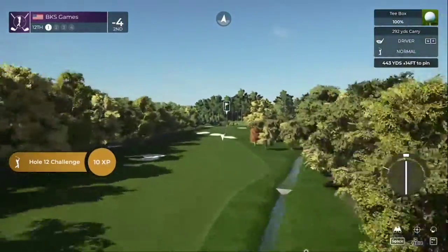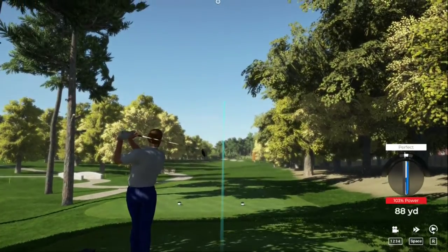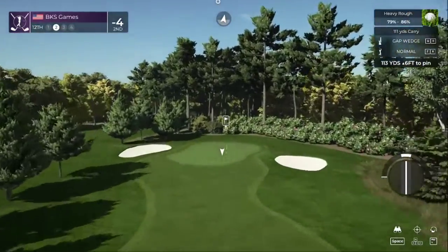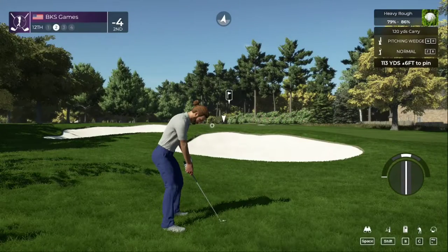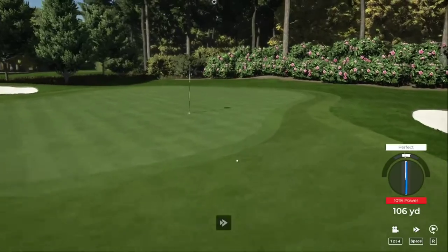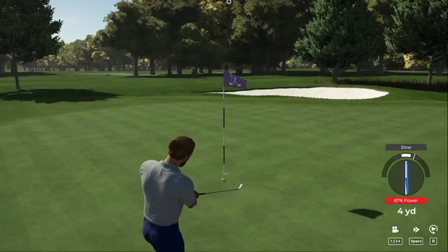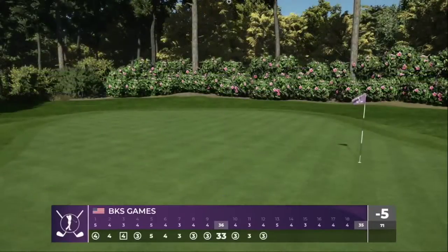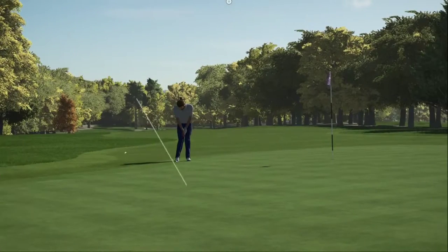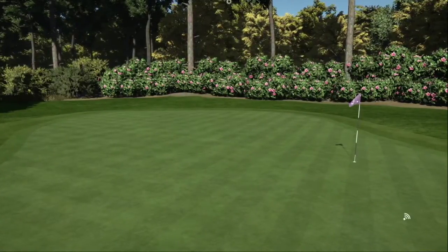Okay, lengthy par four ahead of us here. That's not going to work — second shot on the 12th. Another opportunity for a chip; so far the chips have been working for us, let's see what we got. There we go — that was fantastic, we're pulling it out, unbelievable! Well, that's worth taking another look at. And after that one, you're bringing your score down to five under.